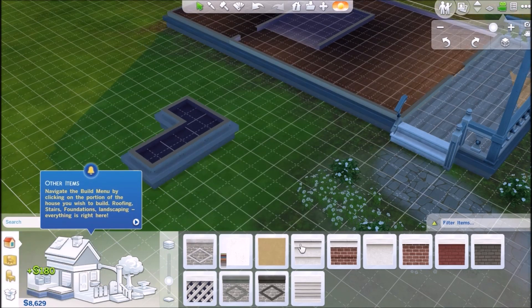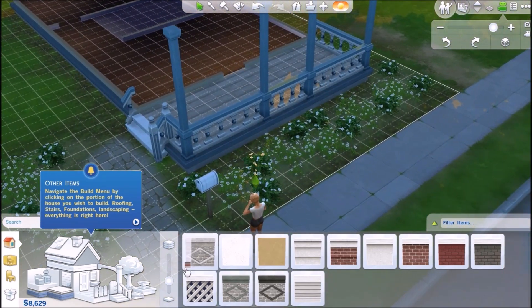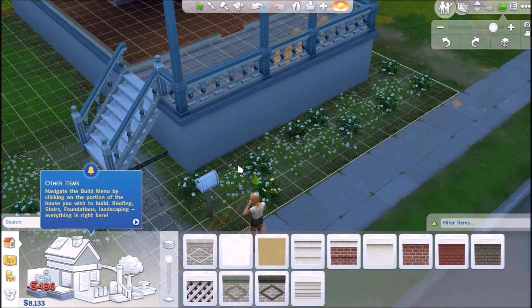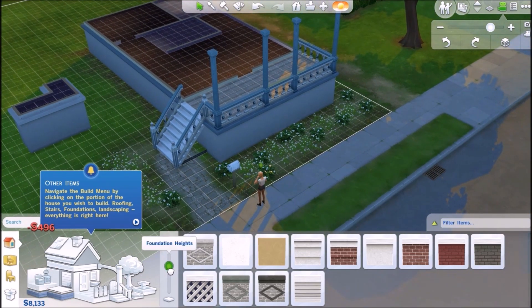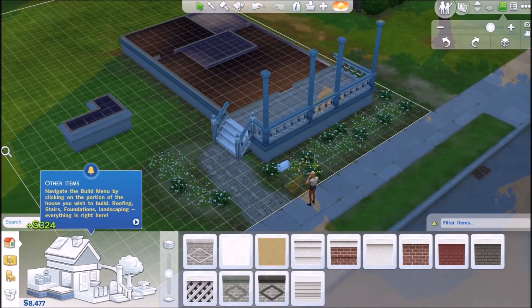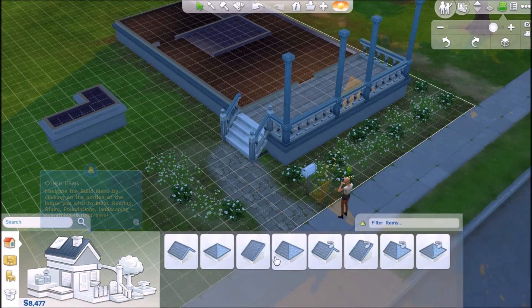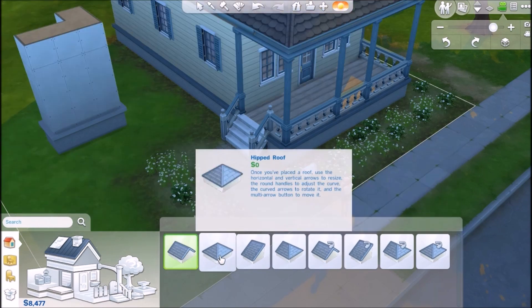I just did it! You can raise them super high or bring them down a bit — we'll keep it like that because I'm wasting her money. Navigate the build menu by clicking on the portion of the house you want to build. So like, click 'roof' and it brings you to all the roofs. Super cool!